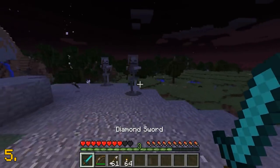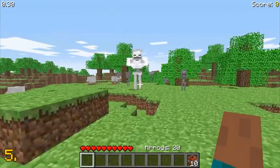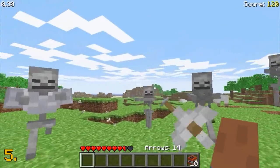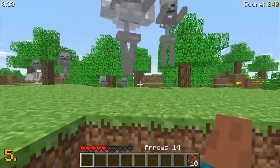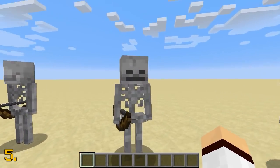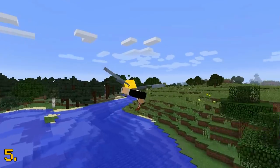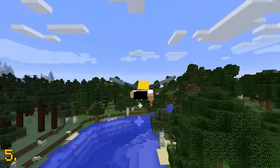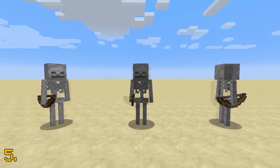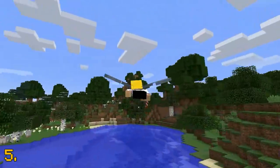Now let's talk about mobs. The next texture change is to the skeleton mob. Skeletons have been around in Minecraft since 2009 and are one of the most annoying mobs in the game. The new texture for the skeleton looks quite different from the original. Honestly I really don't know which texture I prefer — the current one is so well known to me. Let me know in the comments which skeleton texture you prefer.